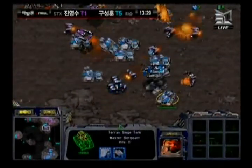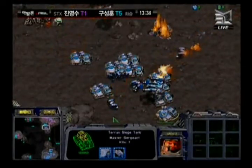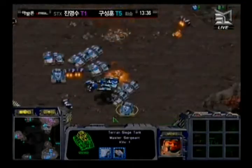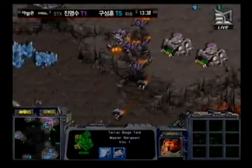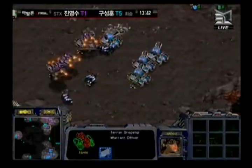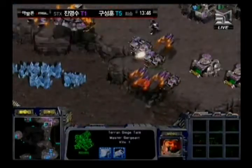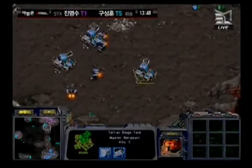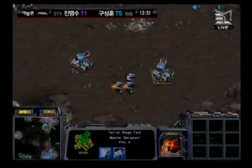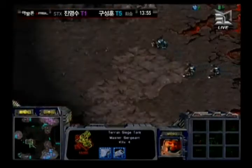More SCVs and tanks come in for Haya, moving in with dropships as well, just in time to clear everything up. Hwasan is now in a terrible position — moving a couple of SCVs trying to take shots to delay Haya from moving up his ramp. He's going to siege the ramp again and go for an attack with his dropships. There are no Goliaths on the field for Haya, so Hwasan can try to drop some forces — but Haya only has 2 tanks to attack with.